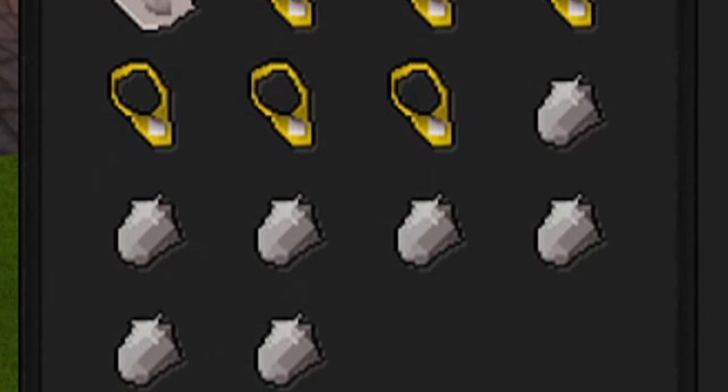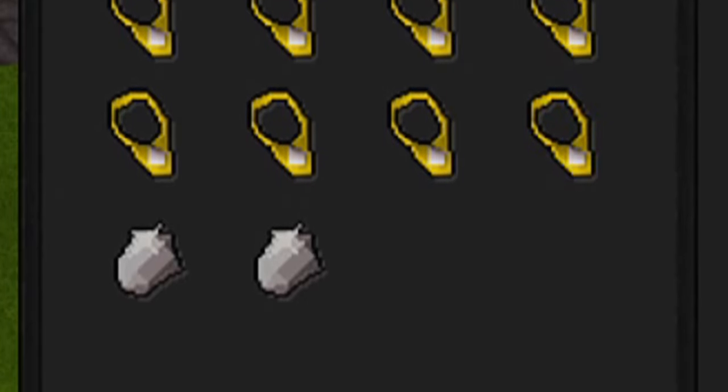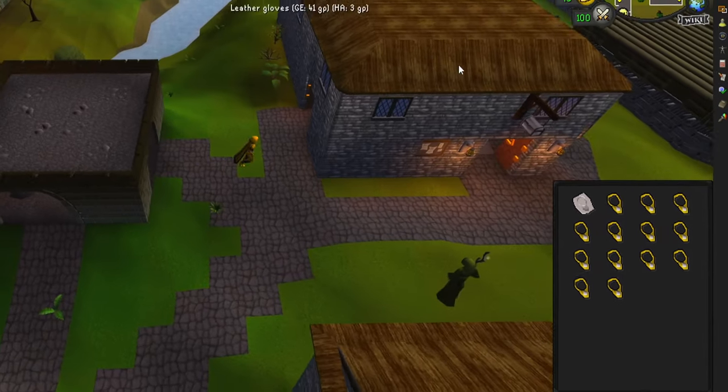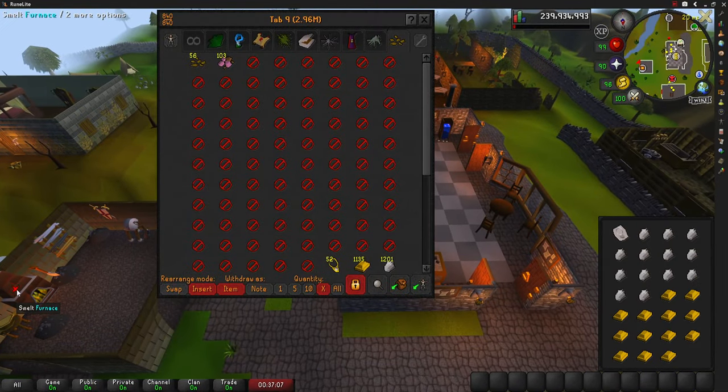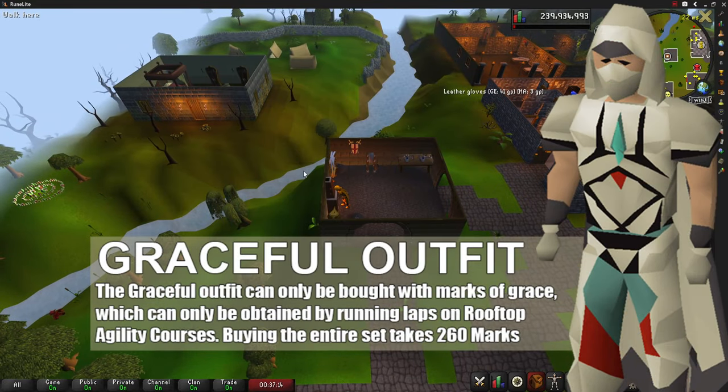Each inventory takes approximately 40 seconds to complete, meaning we can aim for around 80 to 100 trips per hour. It is also recommended to have no armor equipped or to use some weight reducing clothing, as extra weight severely increases stamina drain. This is why I have recommended a full graceful outfit for this video.